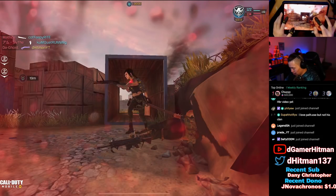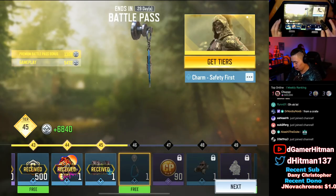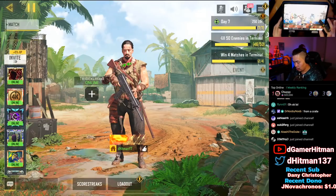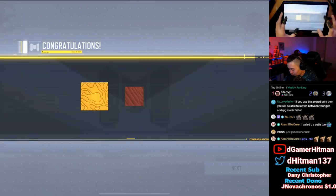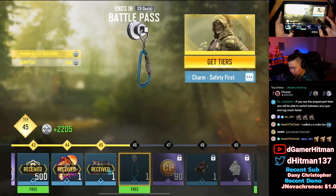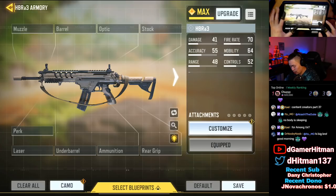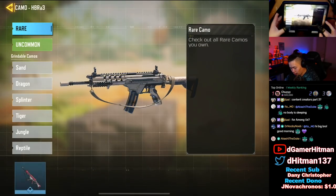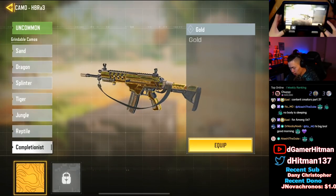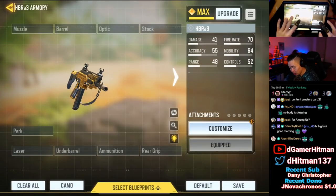I died to a shotgun — 15 kills, that's fine. All right, we got all the HBR challenges, now we gotta play one more game. It's gonna be TDM and then we'll have the gold! We got our gold — that's what I'm talking about! I guess we're going to do some ranking. First things first, we're actually going to equip the camo so we can see how it looks. That's actually nice — the base one is kind of clean.